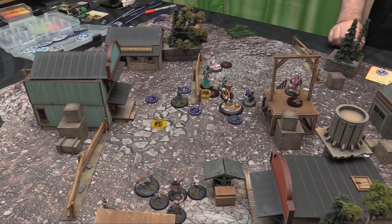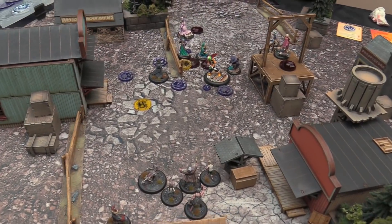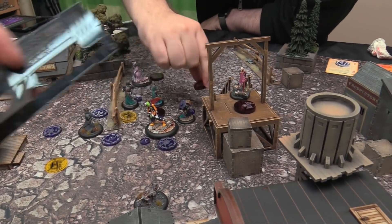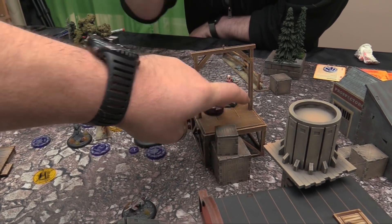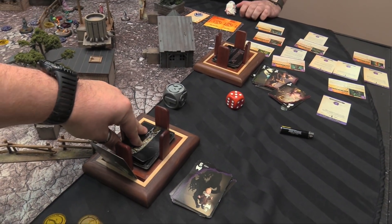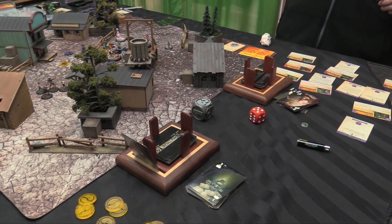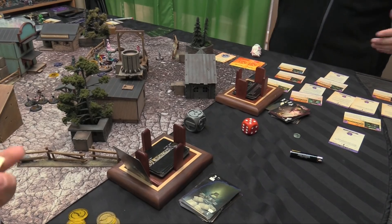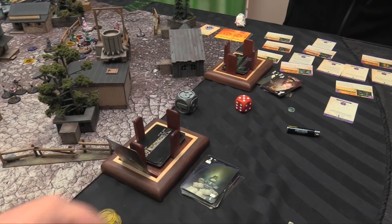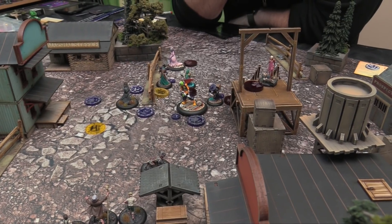A Malifaux Rat is placed from a trigger. Hamlin walks and draws a card from the kill. The Stolen's Avenge trigger: after this model dies, a friendly model may take a 1 AP. Hamlin places a Malifaux Rat and it's the first time he's done that. Widow Weaver scoots over, pays extra to move, dumps a web, then scoots back. The Rat King walks 5 and drops a scheme marker. Doppelganger climbs down and grabs a scheme marker.